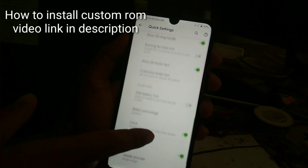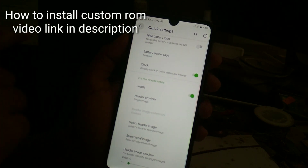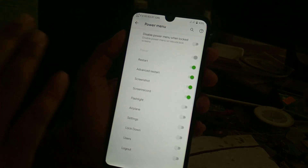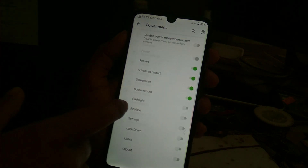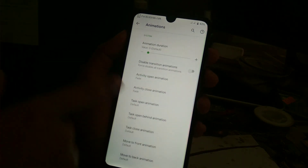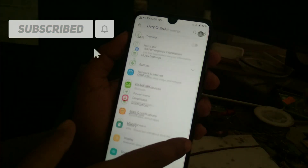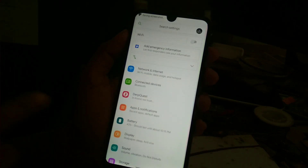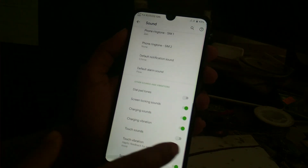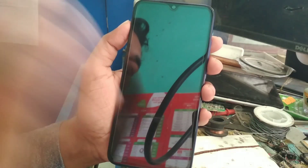Quick settings, status bar — there's a huge amount of customization; the video would be too long if I showed everything, so I'm skipping some. You get buttons, gestures, and a power menu. One important feature is long screenshot — let me show you. You also get animation settings, miscellaneous options like double tap, three-finger gesture, and you can take long screenshots.